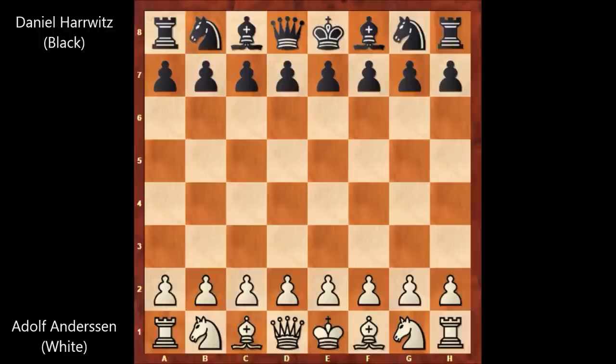The match between Andersen and Harrwitz ended in a draw — both players managed to score 5 points. So anyway, let's check out this game. Adolf Andersen has the white pieces and Harrwitz has the black pieces. Andersen starts with e4, and Black responds c5 — the Sicilian Defense. Then d4.